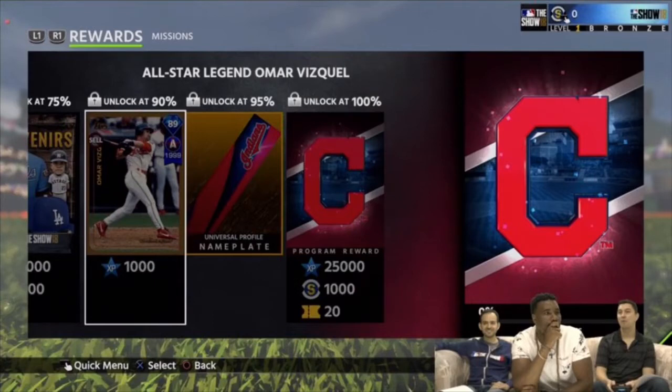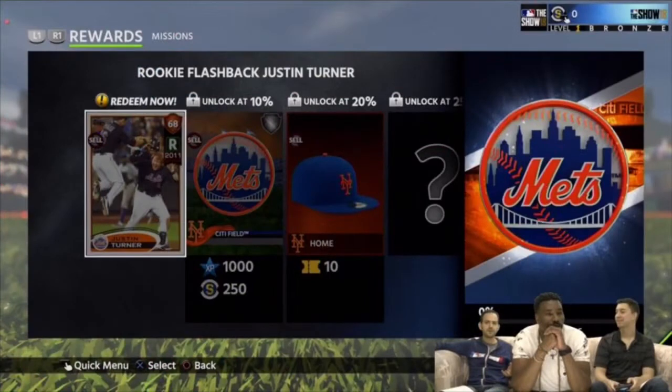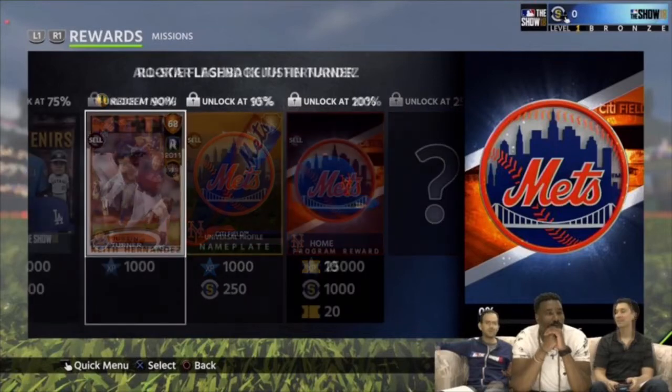You'll unlock two other players before you get to the big card, kind of like Omar Vizquel right here — a card I really really want to get. Check his stats right now, it's awesome. You get the first free card, do some stats, then get two more cards to do stats with, and then you'll get either a gold or diamond card, kind of like the gold Keith Hernandez right here.